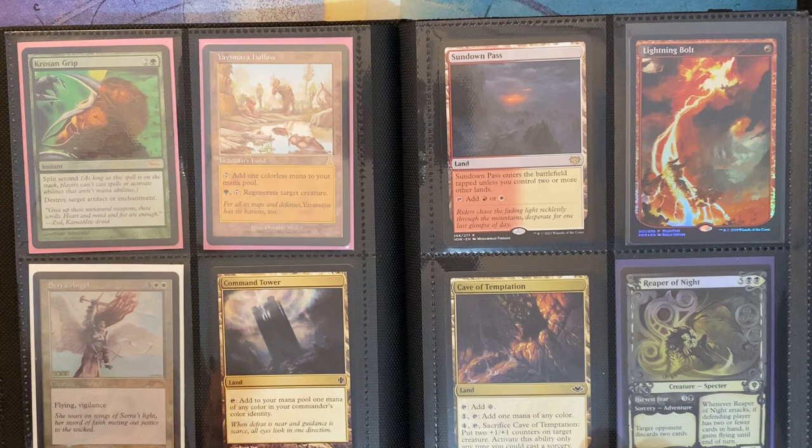Then I have Cave of Temptation. To be honest, I'm not really sure why I kept this, but I guess it's never bad to keep a land. Over here I have a Showcase Reaper of Night, and it's foil. I just kept this one because the art and the border of these cards — I just love them a lot, and I didn't want to get rid of it.